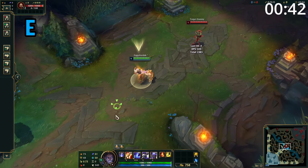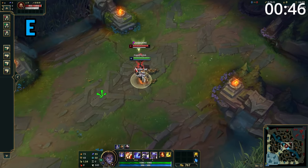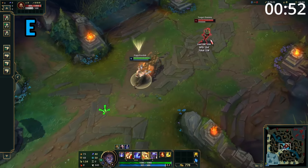Silas' E has two parts. The first cast causes him to dash a small distance. The second part causes Silas to throw chains — if these hit an enemy, it deals damage, knocks them up, and pulls Silas to that target. As this ability has two parts, it also procs his passive twice.